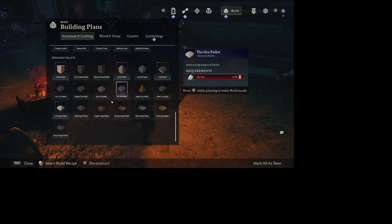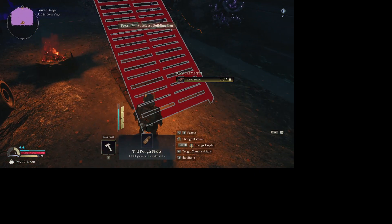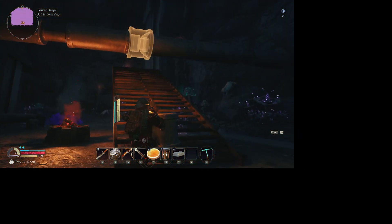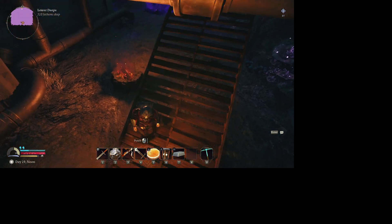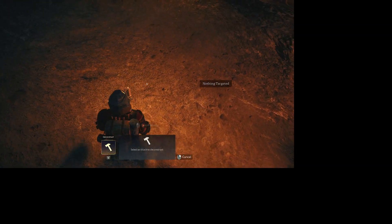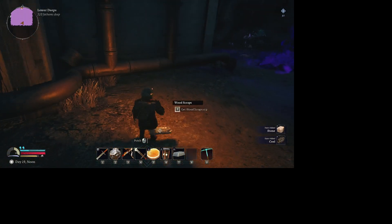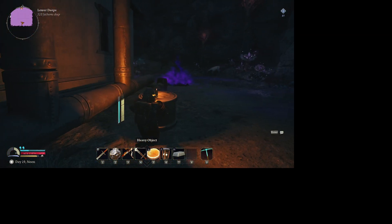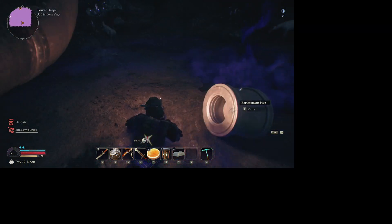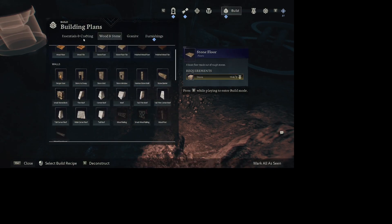We are going to build our stone hearth right here. Perfect. Let's get our stairs — that should work just fine. Keep it simple. It's funny that that became... deconstruct this. Grab this. We want to try to not stand in the shadows too much. I don't know how much I can do to dodge all of it, but any amount would be positive.